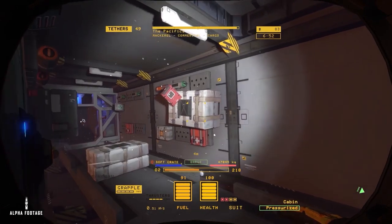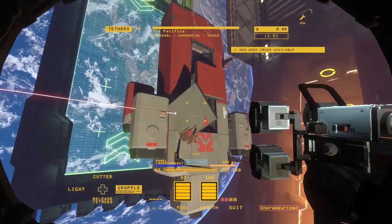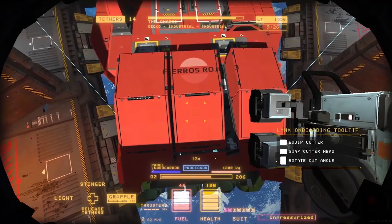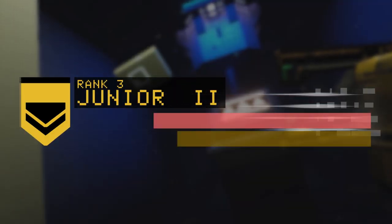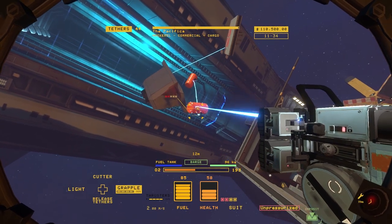You apply for a job with Lynx Corporation in the hopes of finding a better existence living and working amongst the stars. After signing on the dotted line, Lynx whisks you off into space and saddles you with a massive debt for the trouble. You'll need to earn credits by salvaging spaceships in order to regain your freedom.